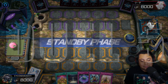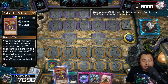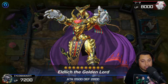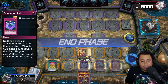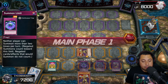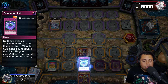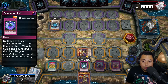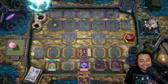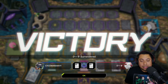For our last match we're going first. We use Curse of the Elements to get an Eldlich, then special summon with Black Awakening, set our traps, and pass turn with some negates — we're pretty much chilling. Sword Souls activates and we have Summoning Limit — screw you Sword Souls, you're not doing anything else. They surrender. I love doing that — just making them rage quit. That's pretty insane.